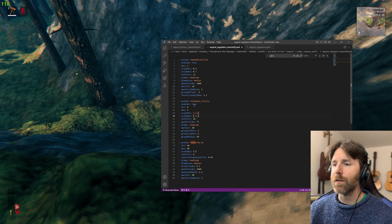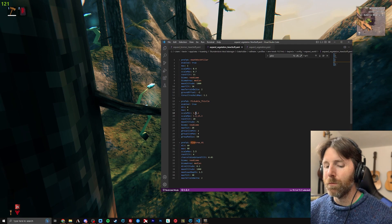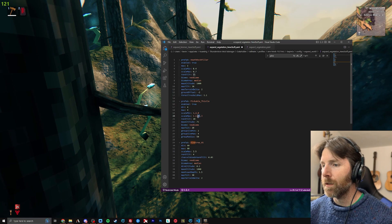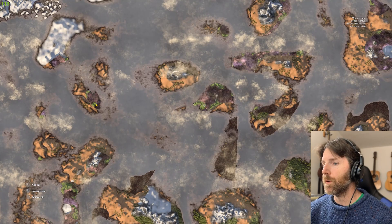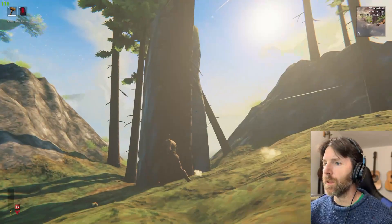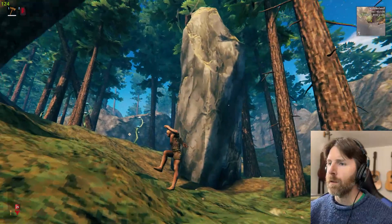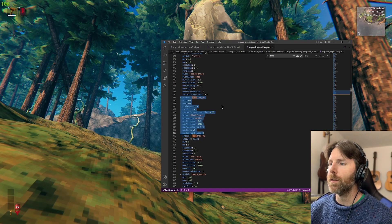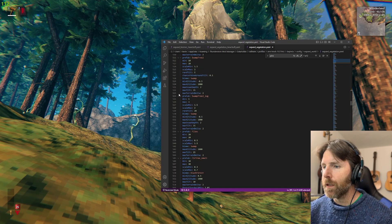I'll show you the file. Here's the pickable thistle: scale min and scale max — this is the XYZ axis, height, width, and length. Let's do scale min 1, 2, 8 and scale max 1, 3, 15 and save. Reloading vegetation data — I know it's changed. I'll teleport back. I can do this to any of these prefabs. I did the same thing to the rocks you find in the Plains — that's the Eth Rock Pillar.